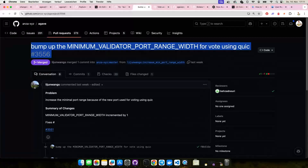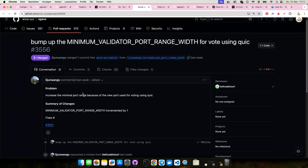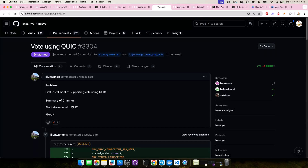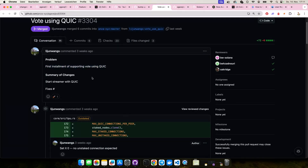Then we have a bump up of the minimum validator port change for vote using QUIC. The Anza team has been hard at work making it so votes will actually go over the QUIC protocol, making things a little bit faster. So if you're running a validator, you need to make sure you have the correct minimum number of ports — I believe it's 17 now — in order to actually start using this whenever it goes live. Before it was using UDP, where it's really hard to filter out messages you don't want, and now votes are also going over QUIC.